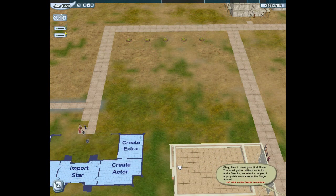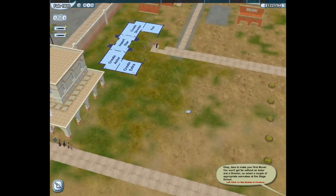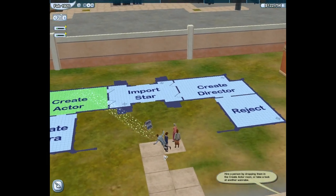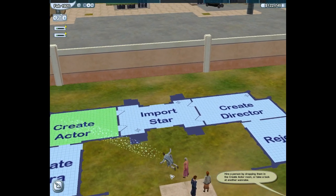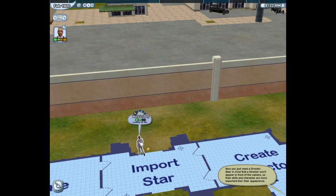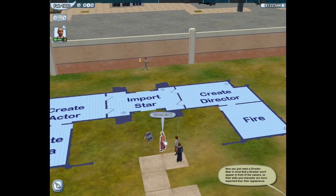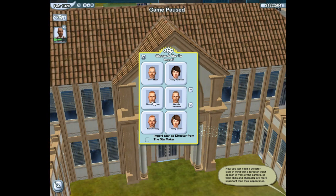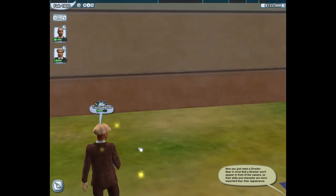You won't get far without an actor and a director. So select a couple of appropriate wannabes at the stage school. Look at these wannabes! Hire a person by dropping them in the Create Actor room. I'm going to put them in to import star because - ta-da! - here are my patrons! The people who've signed up to be megastars. We've got Moss, Jenny, Timo, Dennis, Mark, and me. Let's start with Mark. Now you just need a director. Bear in mind that a director won't appear in front of the camera, so their skills and character are more important than their appearance. I will import this person here - Timo - I'm going to have you as my director. He's giving you a hat!